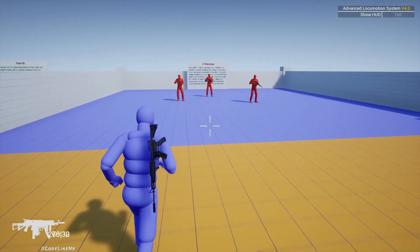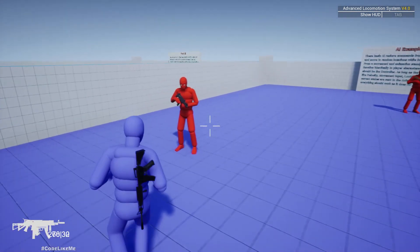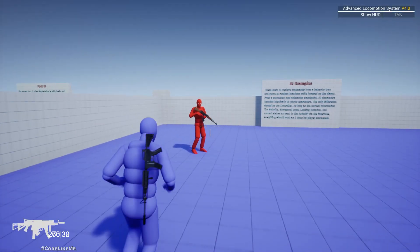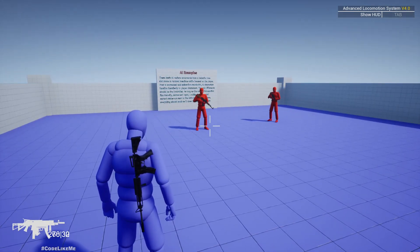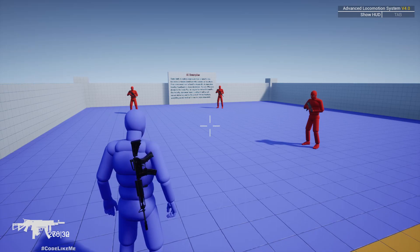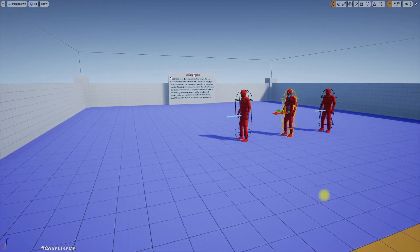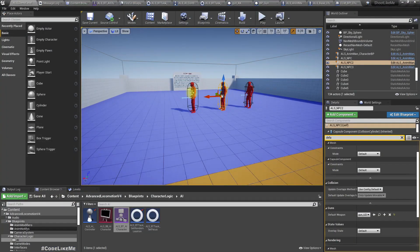Hello everyone, today we are going to work on these NPC characters. As you can see, these NPC characters also have guns in their hands — this guy has an MP5, this is a Uzi, and this is an AK. For the moment they can't actually shoot at me; I haven't implemented that part. So what I'm going to do is define a way to implement a default gun class the character should have.